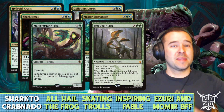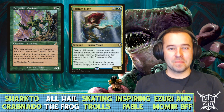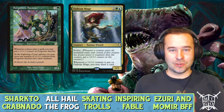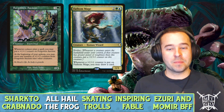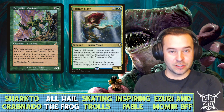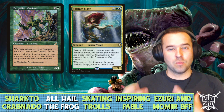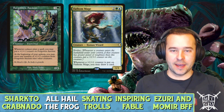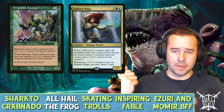Moving on to utility counter creatures in the deck: Forgotten Ancient — keeping on theme with Mana Gorger Hydra. Whenever a player casts a spell you may put a plus-one counter on Forgotten Ancient. Then at the beginning of your upkeep you can move any number of counters from it. As your opponents are casting spells, you're casting spells — it's a wonderful bank to build up plus-one counters and distribute them as you see fit.